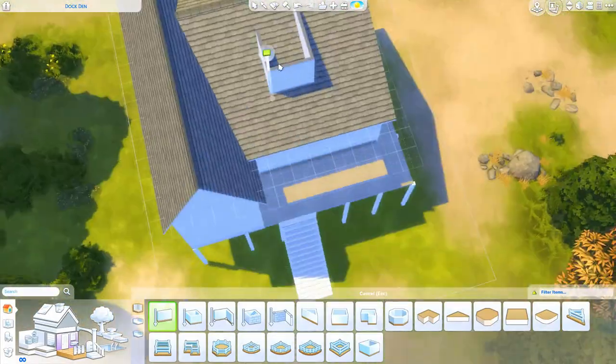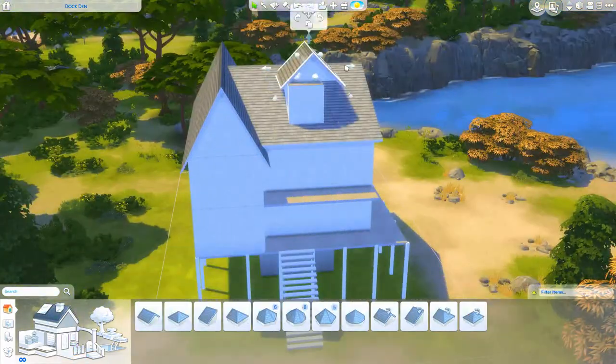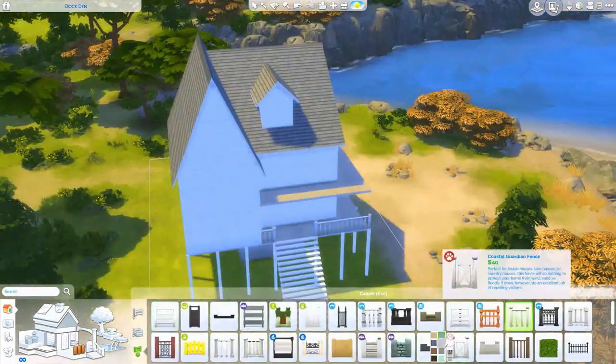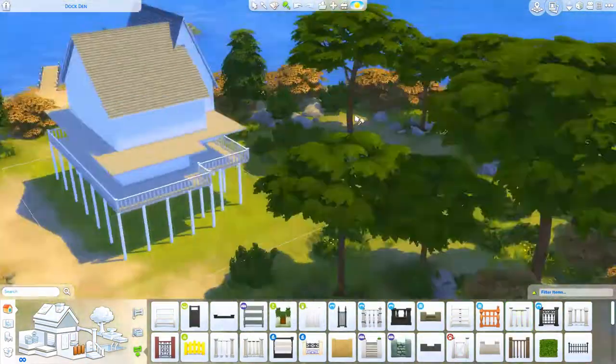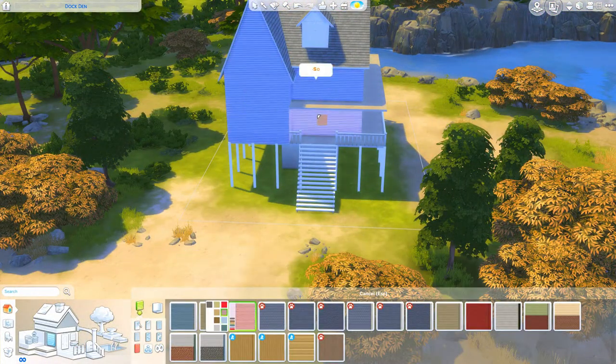Let me just say real quick that for Seasons I have high expectations — I expect a beach world, and it's going to be beautiful. It's going to have the aesthetic to where I can place this house, because building this beach house yes, it's really cute.